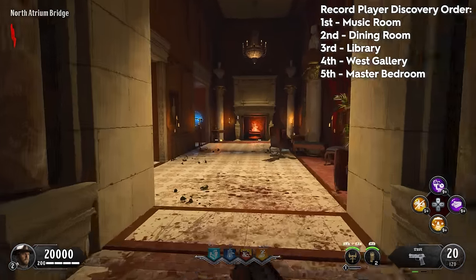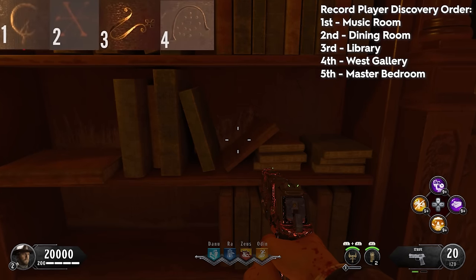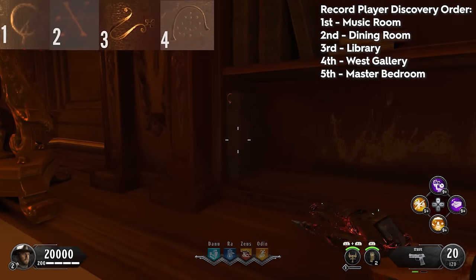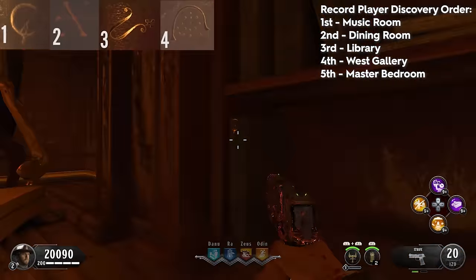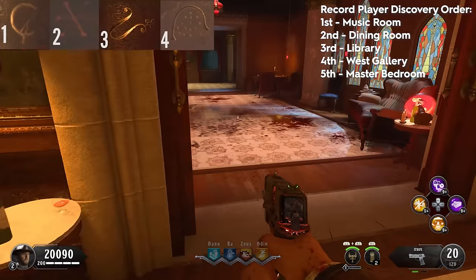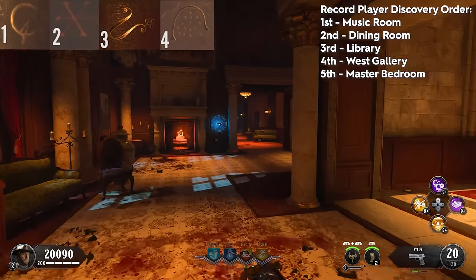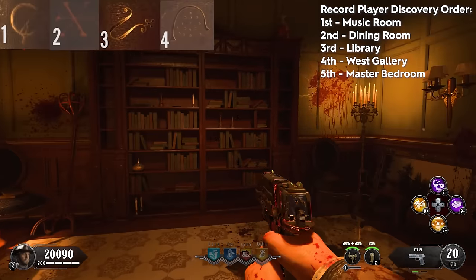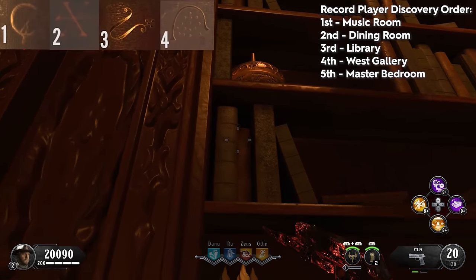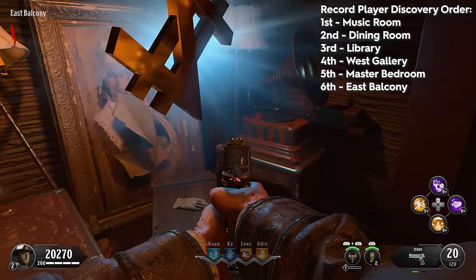The final record player is inside a secret room opened by a bookshelf easter egg on the east or west balcony. We're going to interact with both bookshelves looking for two books in the same position on each side, checking for specific symbols and their order. In the top left I'm showing you the symbols and the order to interact with them. I find the symbol for the first activation and the second on this side, activate both, then run to the opposite balcony and activate the third and fourth symbols. Once all four are activated in the correct order, the bookshelf reveals a secret room with the final record player in the east balcony.